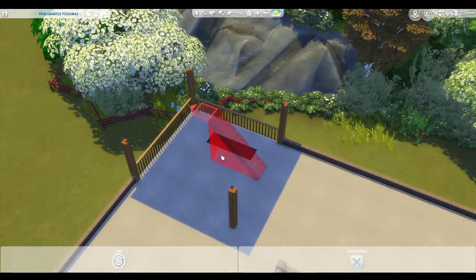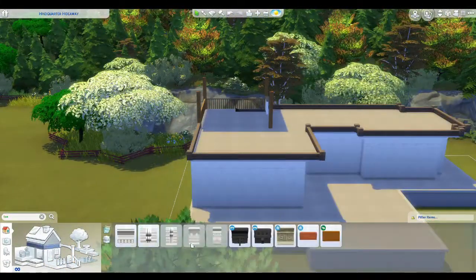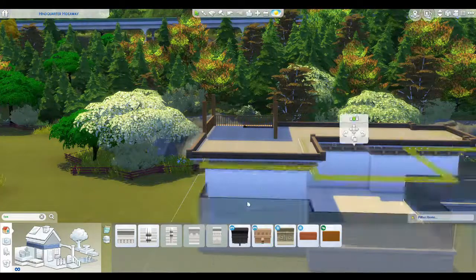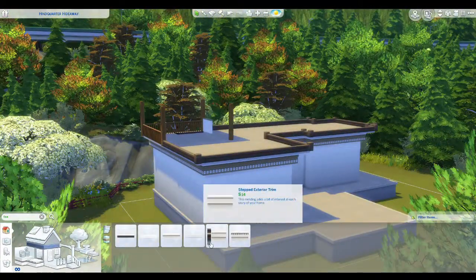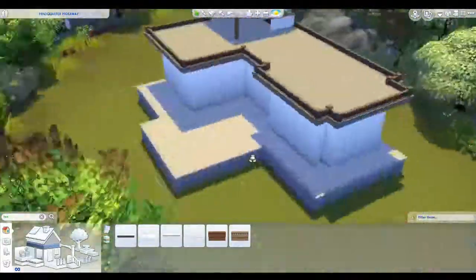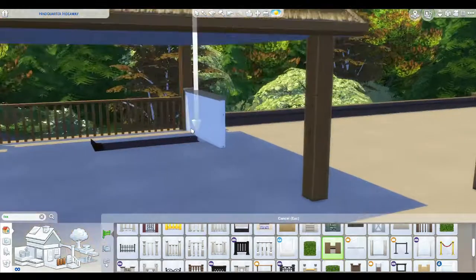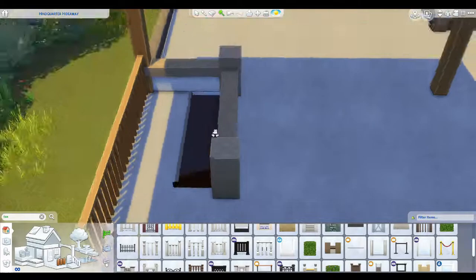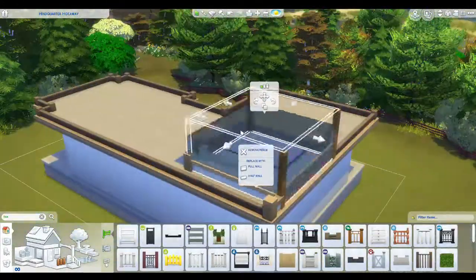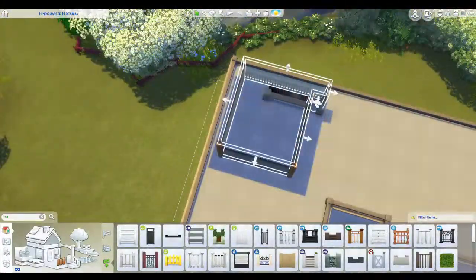Adding stairs in — I cannot wait until the update where we can just hit a shortcut key to make stairs go the way you want, instead of going down to the bottom floor to work out placement. Adding a little half wall at the end of the stairs so I don't fall down. Playing around with trims to get a bit of a trim under the roof line. The walls are set to the highest, or maybe middle — the top floor is set to the shortest, so you don't want it too high.